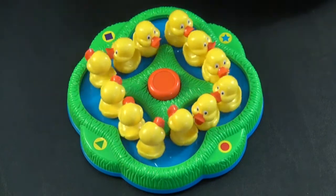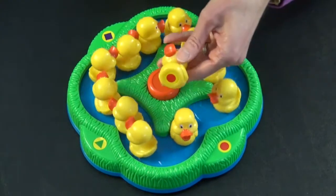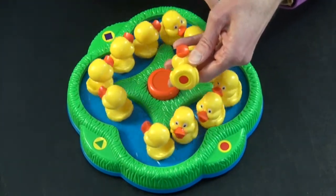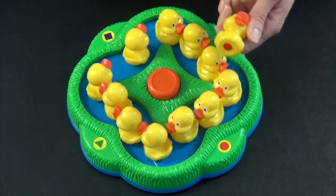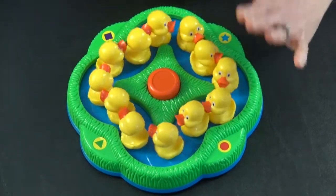On your turn — we'll say it's blue star's turn — they get to pick up a duck and show it to everybody. If it matches their shape, they collect it. If it does not, they place it back in and it's moving around, and their turn is over.